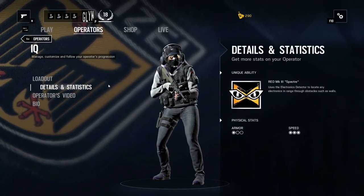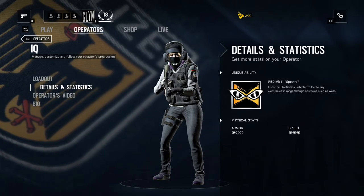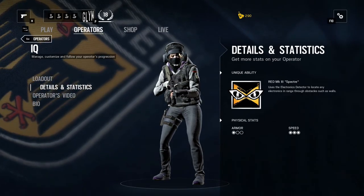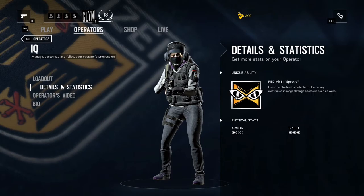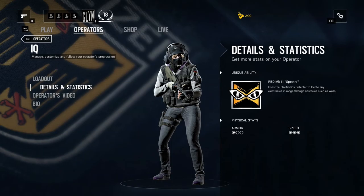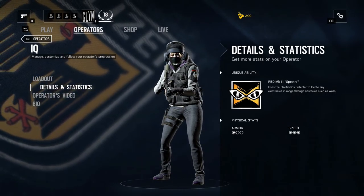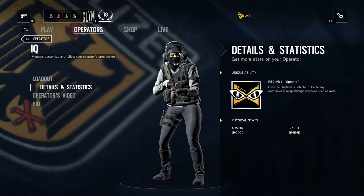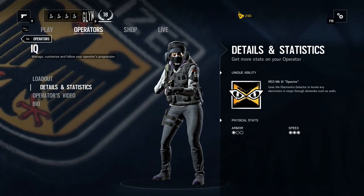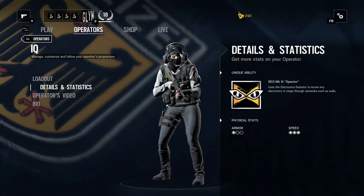Going into her actual detail — her ability is an electronic scanner. She flips it up on her wrist while using it, though she can only use her secondary at the same time. It will show you everything around with little blips on the radar screen of anything electronic in the area — things like bombs or traps. Really useful as an attacking character: you can scan a room before you get in there to make sure you're not walking into a room full of bombs. It does save you quite often.